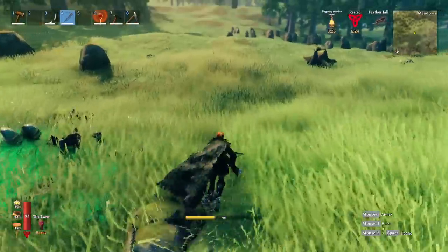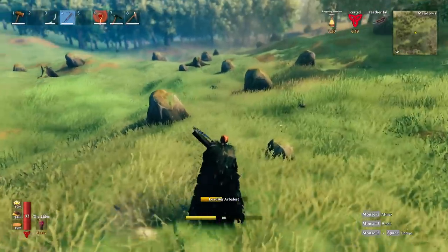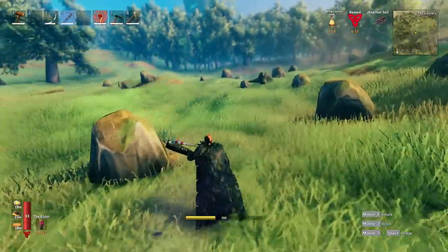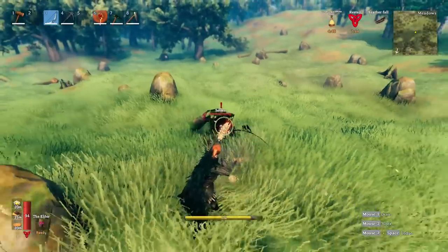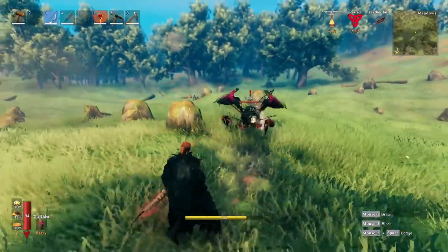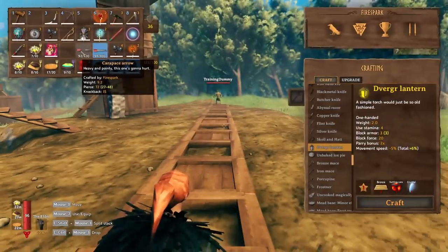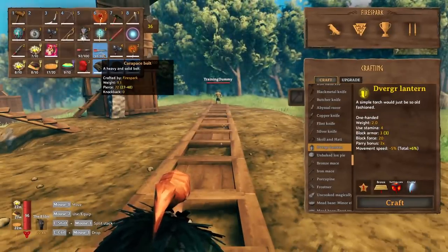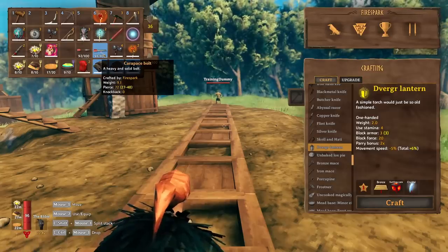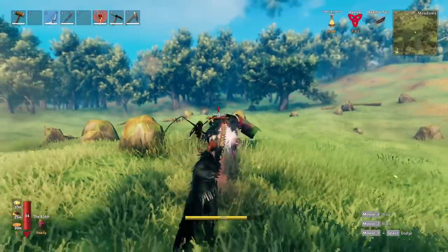Let's start off by talking about the stats on the weapons and the weapons I chose to use for testing. There is only one Arbalest, so that's the one I used, and you don't get it until you reach the Mistlands. I paired it with the Spine Snap Bow, also a Mistlands tier weapon. I used Carapace Arrows and Carapace Bolts because they are both Mistlands tier and have the exact same damage, giving us an accurate representation of how much damage each weapon can pull off.